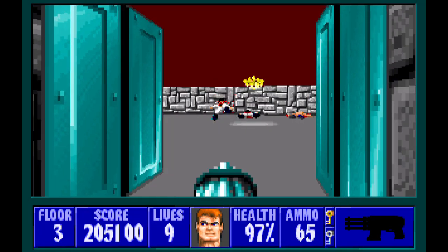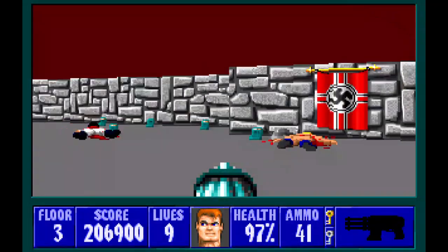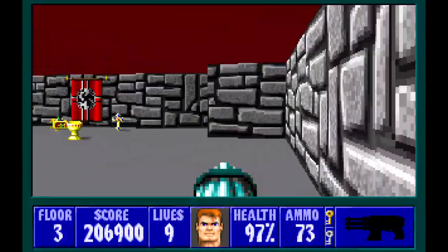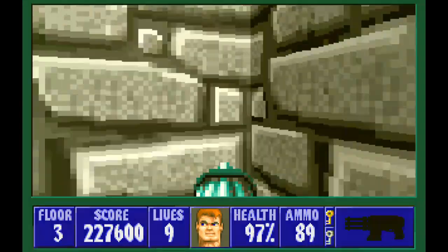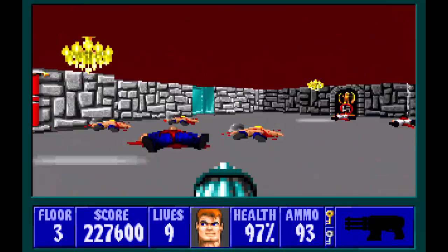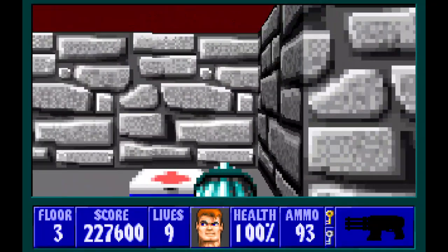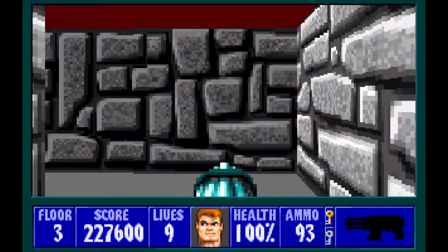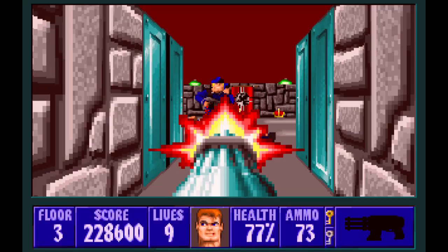There's two officers shooting at the guard, and there's another officer. So we've got the third officer in those two alcoves over there. We're going to get all the ammo and the treasure — not bad right there. We'll pick up a health pack even though we have 97% health. We're going to continue by going to this door now. There's four officers here — take care of them. Here we go, we took them out.